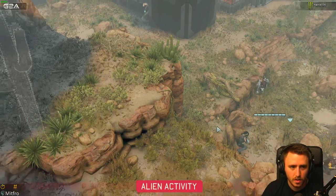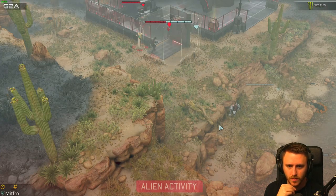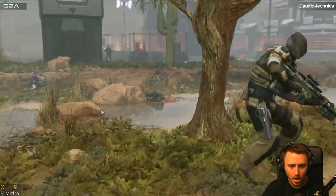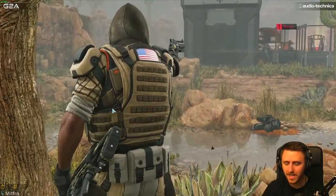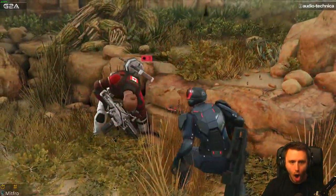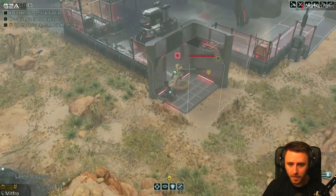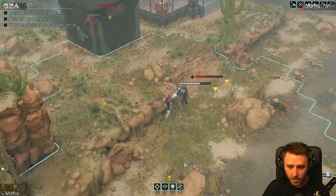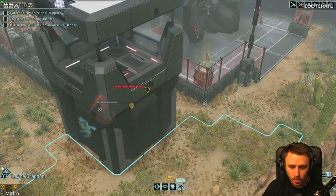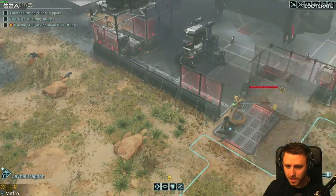Oh, he gets bonus hit chance if you're up top. Oh fuck, I had no idea. Wait, what the fuck just happened? The fuck was that? What just happened? Why is she up there? Yo, what the fuck? Missed, god damn it. What the fuck just happened? What the fuck is happening to me? I don't even know what just happened - did my guy just die? No. What the fuck is happening? How the fuck do I get him in here? I don't know what to do. How the fuck did she get bound? How the fuck do I save her?